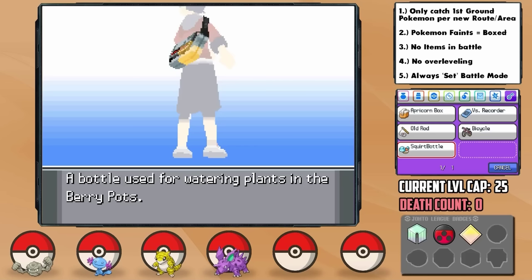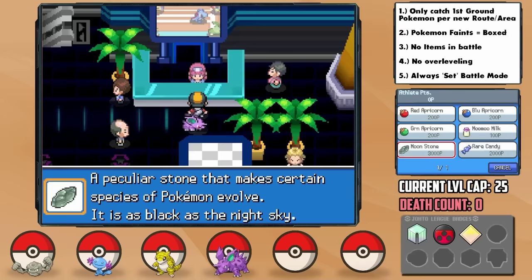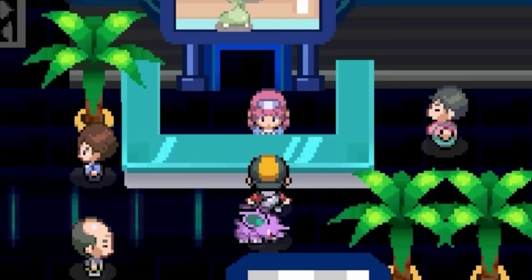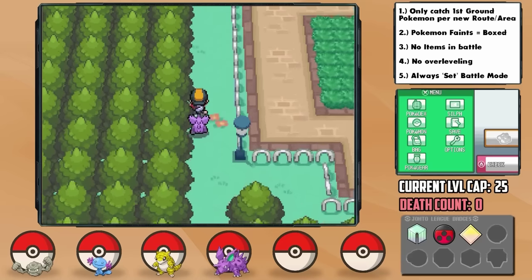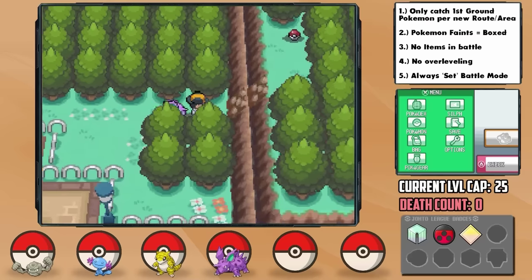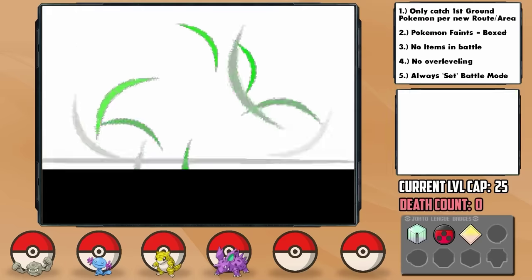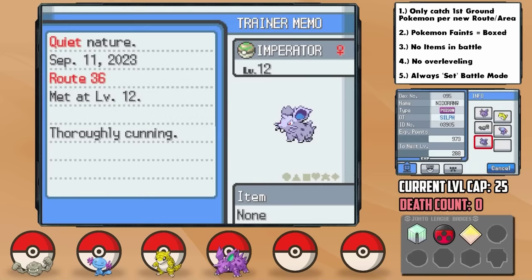After getting the Squirt Bottle next door, we can hit up the Pokéathlon. Amazingly, we're here on the right day as one of the prizes is a Moonstone, which we can grab a couple of after some hardcore Pokéathloning. Breaking through the fence in the National Park nets us the Dig TM, fantastic for a ground run, and also the Soothe Bell. Route 36 nearby nets us a new encounter opportunity — this time a Nidoran female, who I nickname Imperator, and who has a quiet plus special attack and minus speed nature. Half great and half bad, but I'll take the plus special attack for sure.